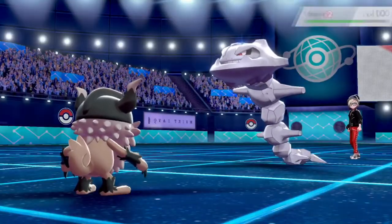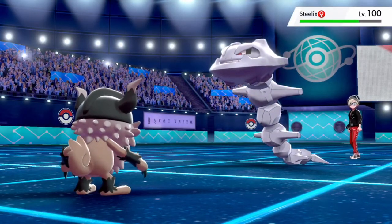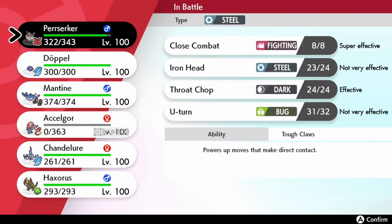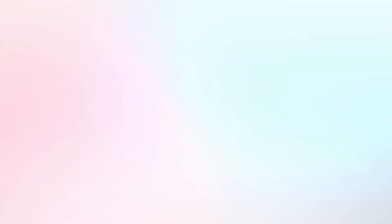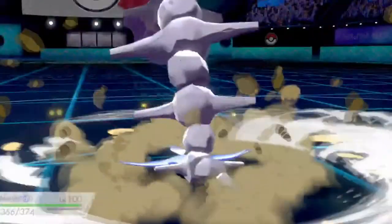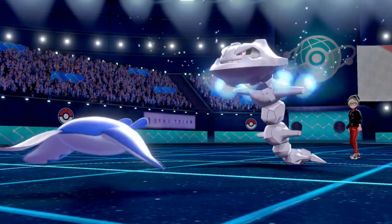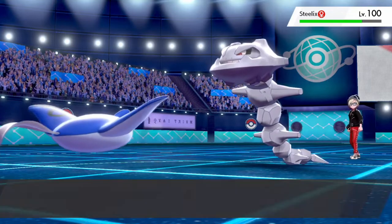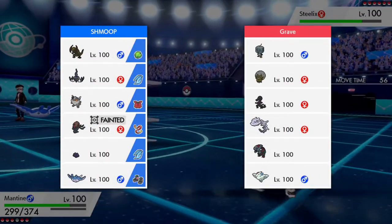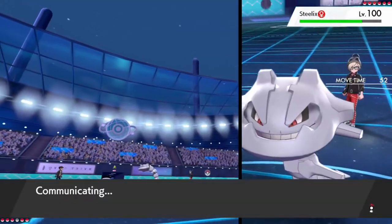He brings out Steelix again. Knowing his Steelix has Stealth Rock, it's one of two possible sets: setup or the Heavy Slam/Body Press/Earthquake set — which means it gets totally walled by Mantine. So I'm going to check which set it is by clicking U-turn, since I know I'm faster than Steelix. Close Combat in no way would have killed Steelix anyway — Steelix is a bulky boy. Thanks to Heavy-Duty Boots, Mantine is an easy switch-in because rocks don't deal damage, and I get a free Scald I can use to wear down Steelix. As you see, Steelix goes for Body Press, so it is the set I thought — utterly walled by Mantine.